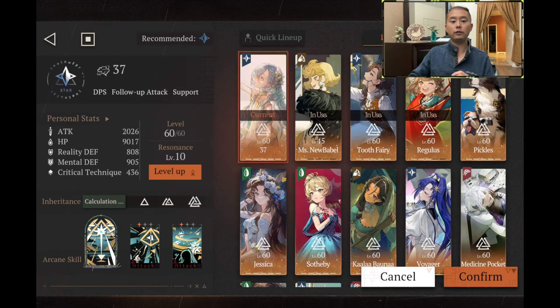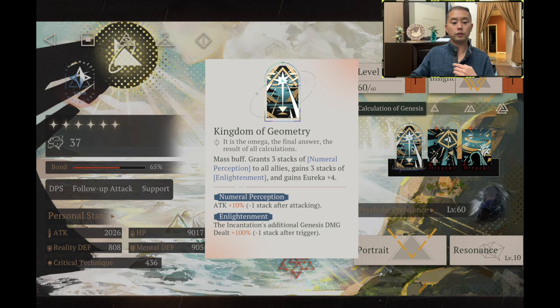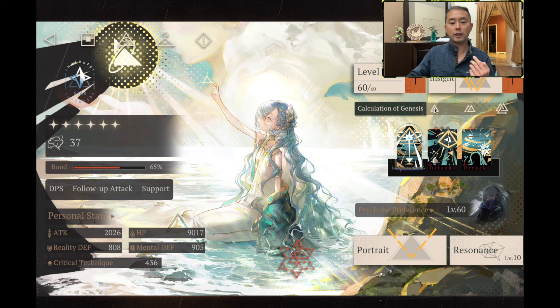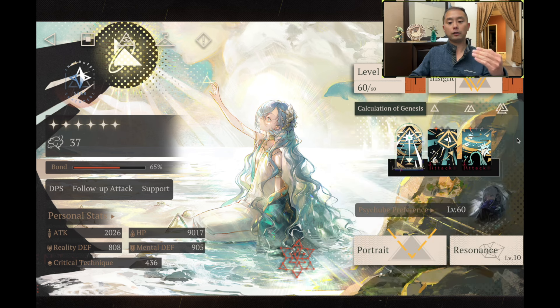As many of you know, the bread and butter of 37's kit revolves around her Eureka, in which by accumulating 5 stacks of Eureka, she is able to consume those 5 Eurekas in order to cast Supplementary Formula, which is basically a very powerful follow-up attack. There are currently 3 characters in the game that are capable of supplying 37 with additional stacks of Eureka in the form of their own follow-up attacks.